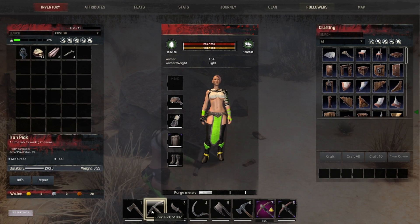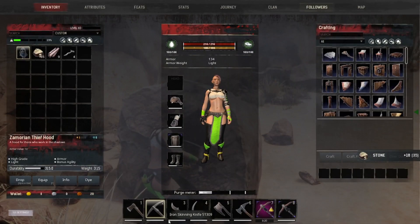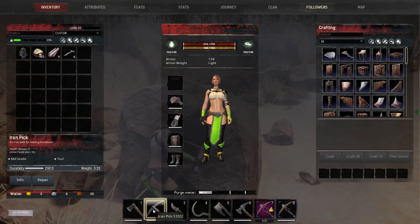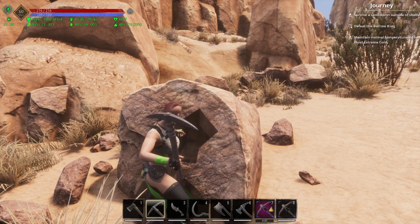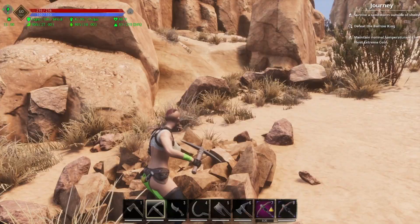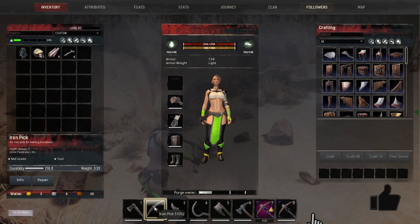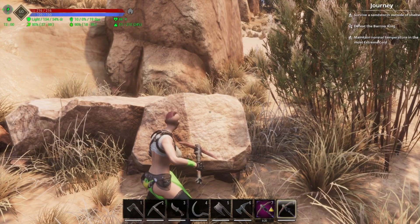I have 293 durability on my pick. If I hit it one time it goes down to 292, and if I hit it a second time it goes down to 291. So I'm only losing two durability because I only hit it twice. Whereas if I didn't have that third perk in Survival, I would have to hit it at least four times, losing four durability.